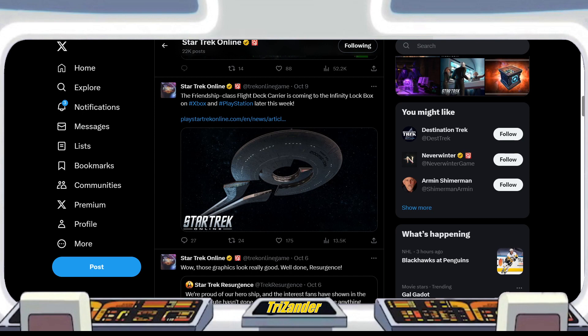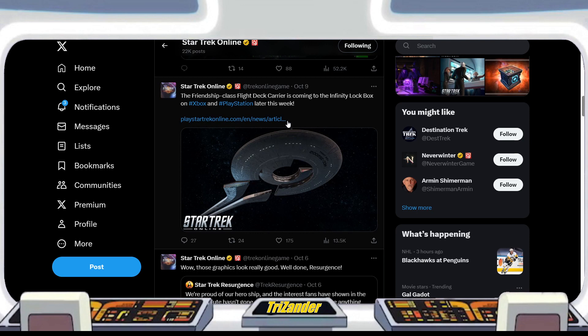You've already seen the thumbnail — we've been covering this for the last three days and today we got our confirmation. We'll go over what we need to cover, then give our conclusion at the end. We were waiting a little bit on this because it's not releasing until essentially here next little bit, but we have confirmation: the Friendship Class Flight Deck Carrier is coming to the Infinity Lockbox on Xbox and PlayStation later this week.